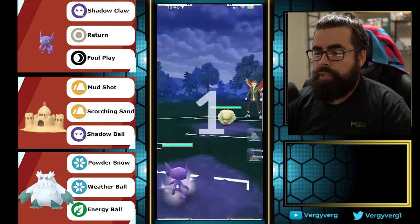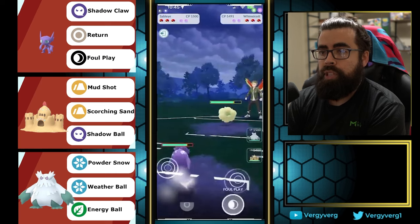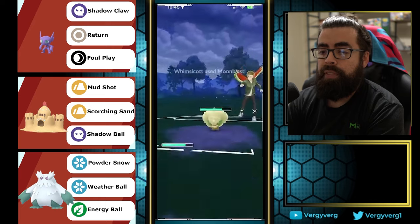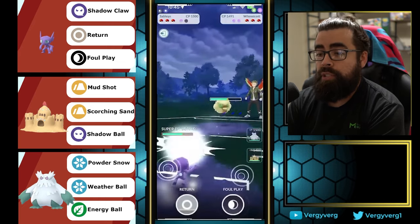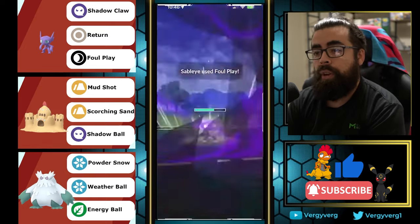All right, let's start the games. Whimsicott lead is obviously not very good for Sableye — being a Dark-type means you're taking super effective damage from Fairy Wind, and if Moon Blast ever hits you it's probably going to KO you. Shadow Claw is neutral and Foul Play is resisted, but we went past the return just to show them we're at the move they have to shield if they want to survive.